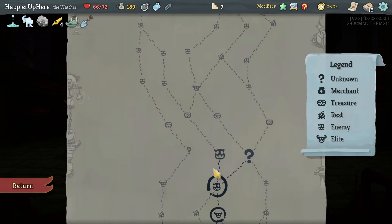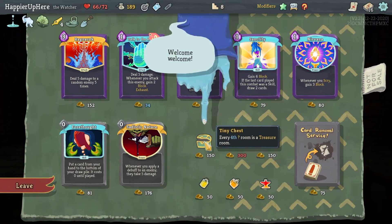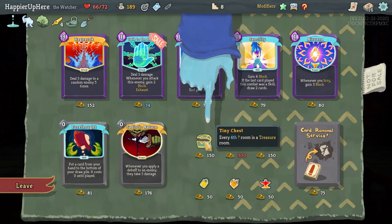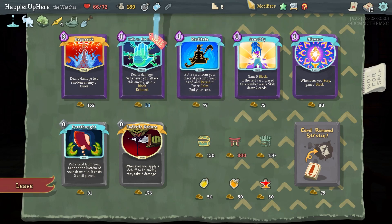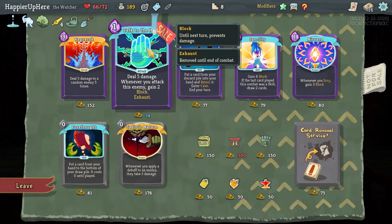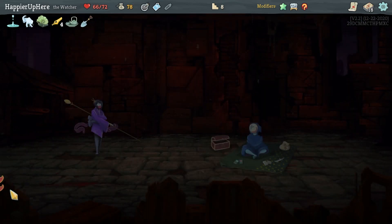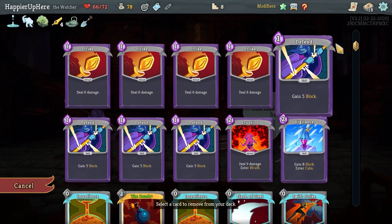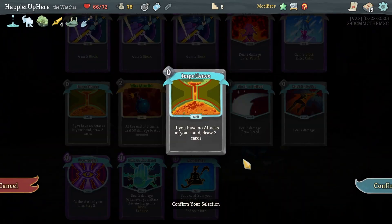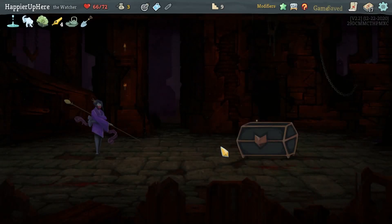Perfect — a shop! Do I want Tiny Chests — every fourth question mark room is a treasure room? No, I have enough relics. Talk to the Hand is great, Meditate is fine. I'll take Talk to the Hand, and then I think Meditate. I have the gold so let's remove the duplicate Impatience.